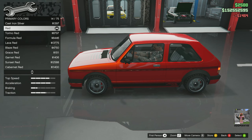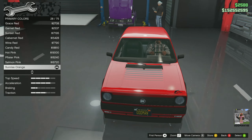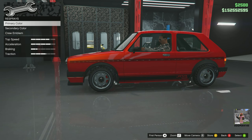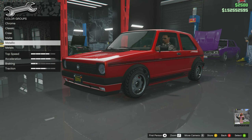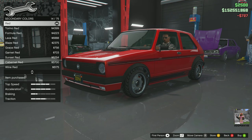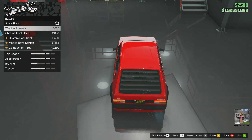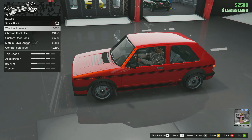That looks nice, but let's take a look at the pearlescent — sunrise orange. You know, the sunrise orange is not bad, we'll leave it. Secondary will match it even though we can't see it because of the fenders. The fender flares are the secondary color, so let's go metallic and match that with the standard red. Now for the roof, there are some ridiculous options, but I don't want any of that on my car. Let's go with the louvers in the back.